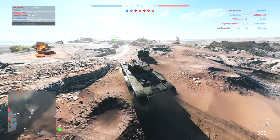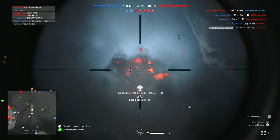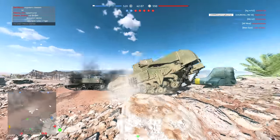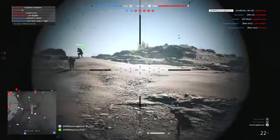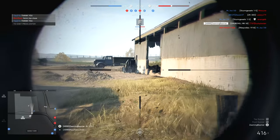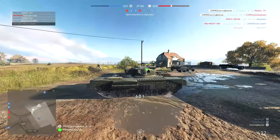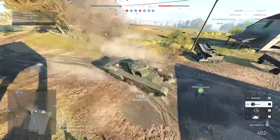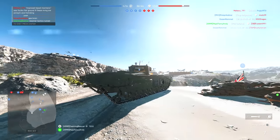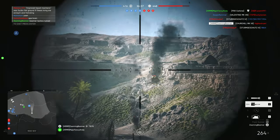Let's start out with the heavy tank tier, beginning with the Churchill Mark VII. The driver starts with a 75mm and a coaxial machine gun but can upgrade to a 95mm howitzer. Gunners control a hull machine gun and an optional turret machine gun when you upgrade the tank. With high health and armour protection the Churchill can tank quite a lot of damage, but it's also a big lumbering beast and is quite easy to hit.